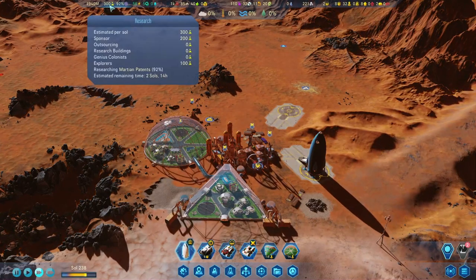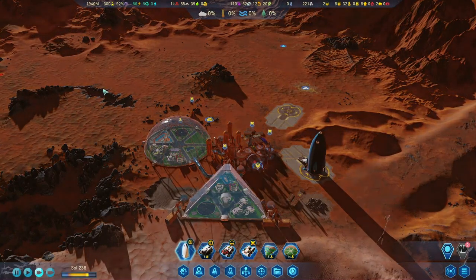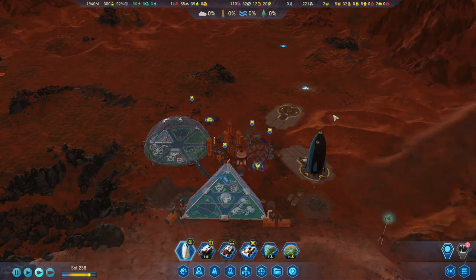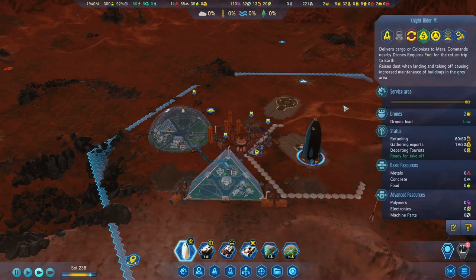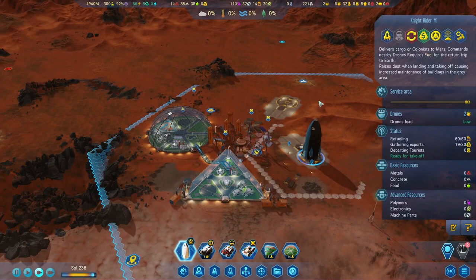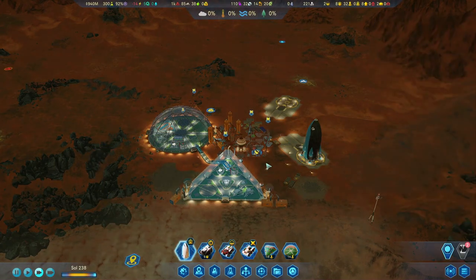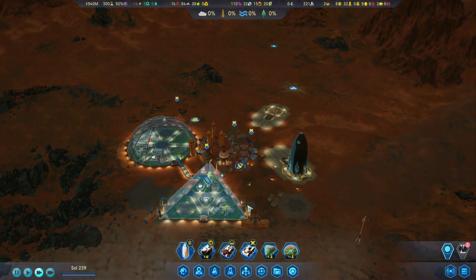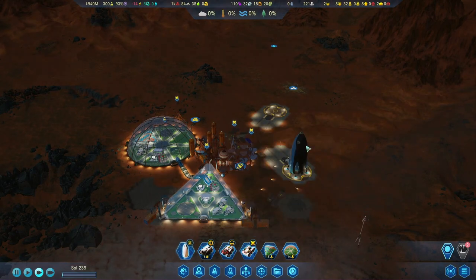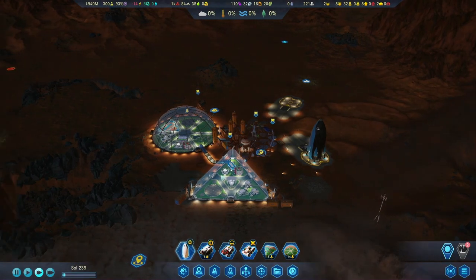We also have Martian patents almost researched, and we have a rocket on Earth we can bring back with supplies. In fact, we almost have another rocket we can send back full of rare metals, although we're not running this, so that was just a few extras. We did lose our rover though. We don't need it right now — we have so much metals and we've gotten most of what we want from the map, so I think we hold off on that.